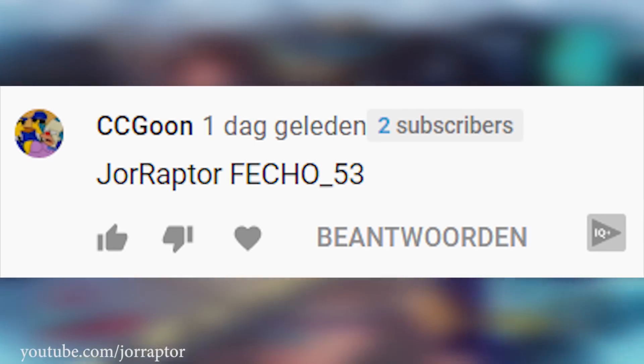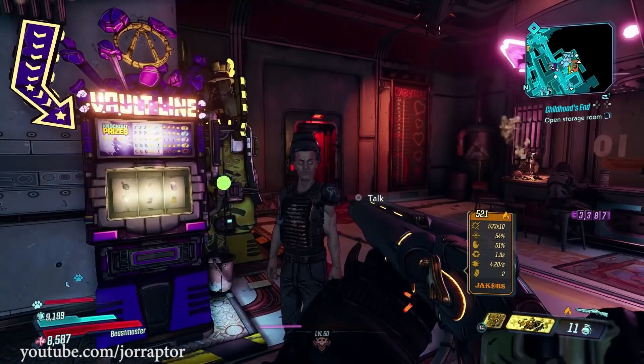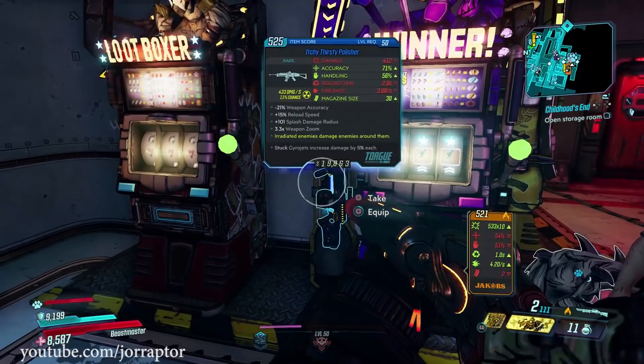The person who won the Linoc COV pistol is Vago underscore 53 — I will send you a friend request so I can then send you the gun. That Butcher sure was a lucky find, but apart from that I really got nothing interesting from the event.